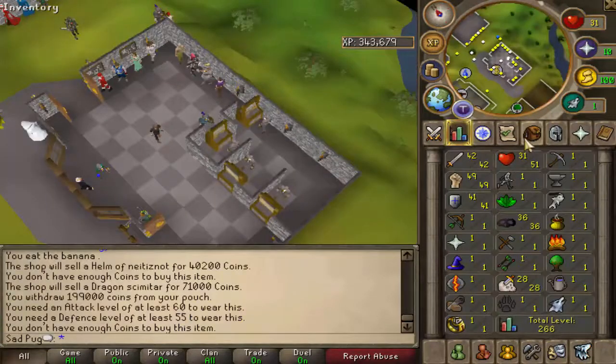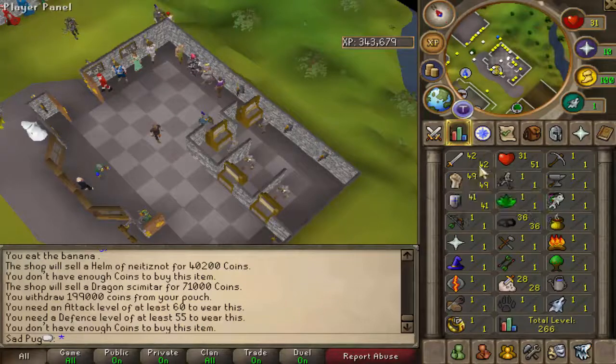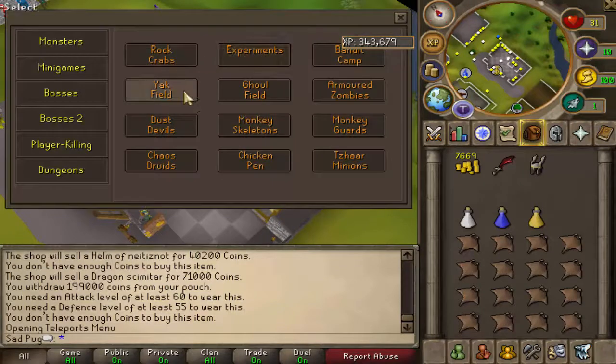Alright, so I was doing a little bit of Slayer — you can see I got a couple of stats. I'm still gonna go for a little bit higher before I do Dungeoneering, but I figured I'd show you the teleports. It's pretty nice looking, you've got everything here. My current Slayer task is ghouls, so that's what we'll be doing.